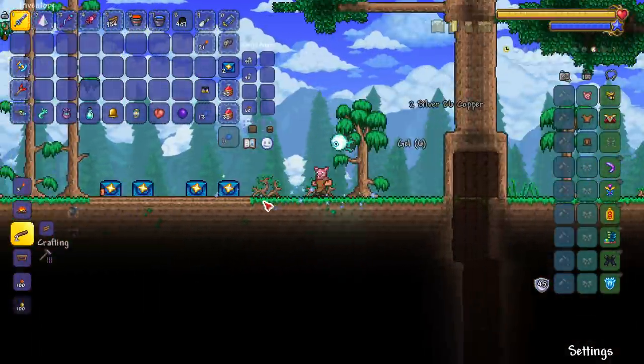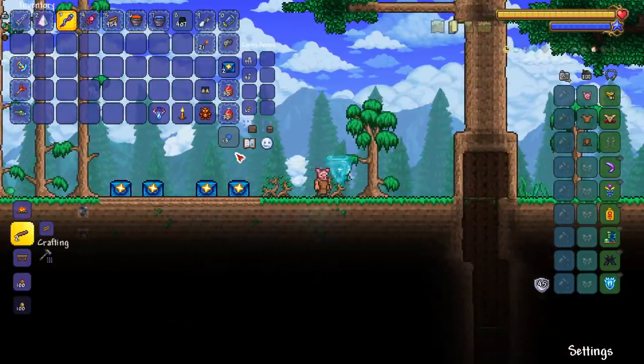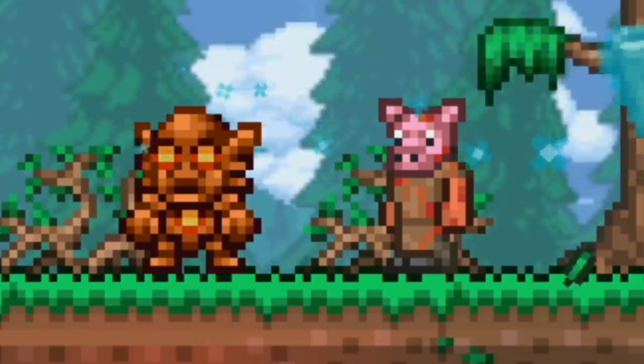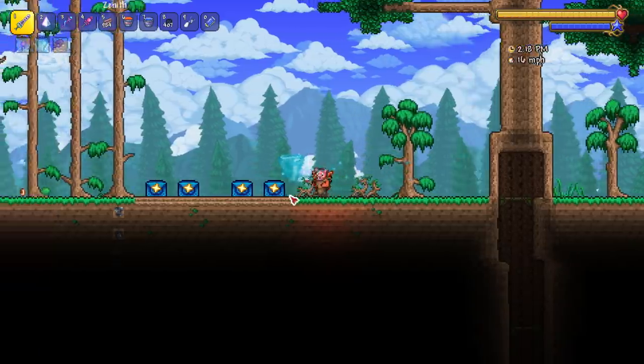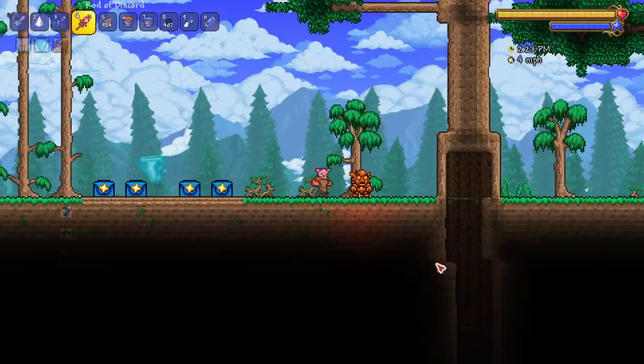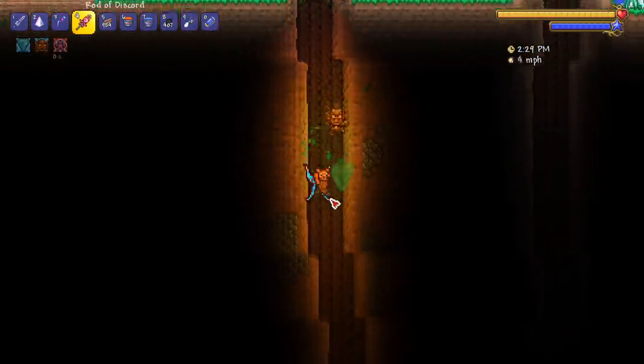Now let's check out the 1.4 light pets. Starting with the guardian golem - god damn, he's the size of me! He should be the one fighting bosses. He's beautiful, honestly he might win for my favorite light pet. Let's see the light in action.